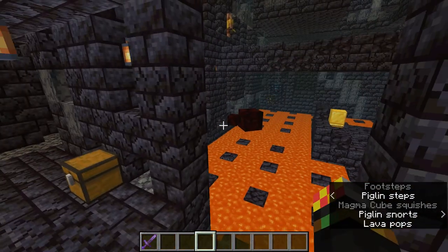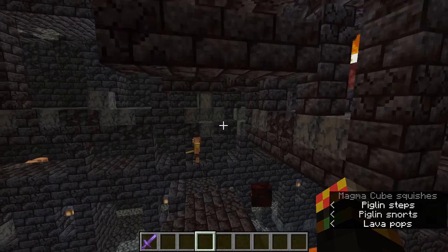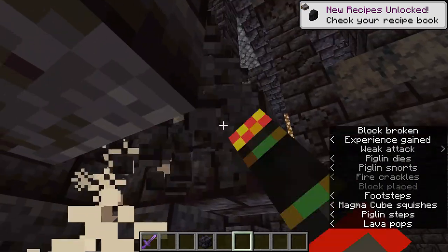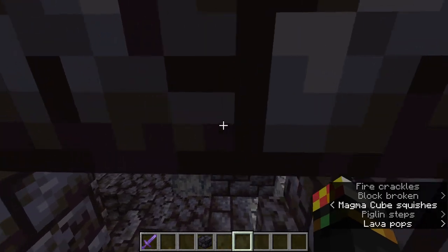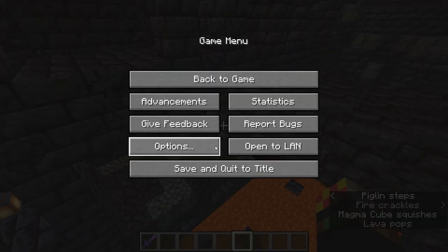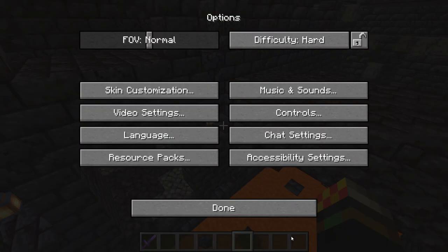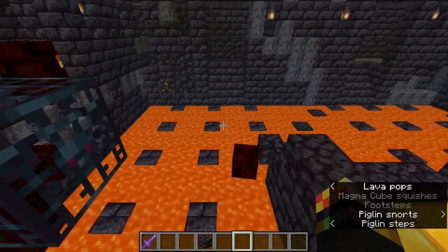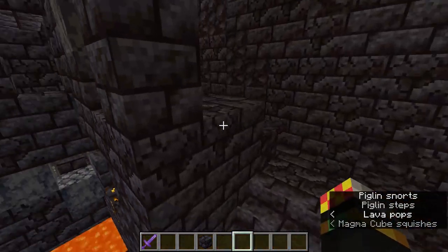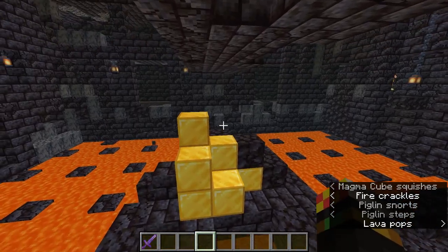The main point for exploring bastions is make sure you're systematic, block out loads of stuff, and don't engage piglins fairly. For example, block a piglin in and keep whacking him with your sword, because they will actually kill you if you give them a chance. Be especially careful with the brutes. My personal tip is to use subtitles in the bottom right - go to Options, then Accessibility Settings, then Show Subtitles. If you see piglin snorts or steps in the subtitles you're fine, but if you see piglin brutes, get your bow ready, your blocks ready, or your running boots ready.